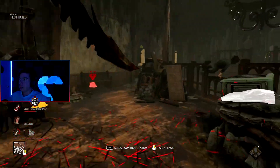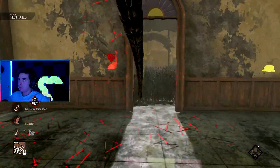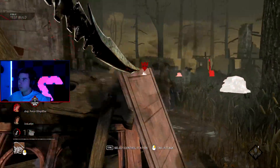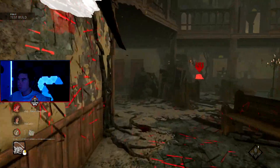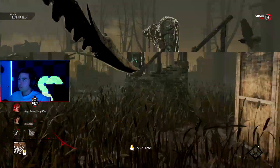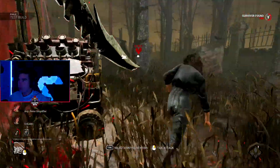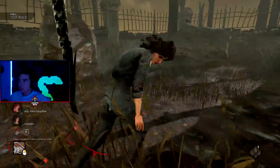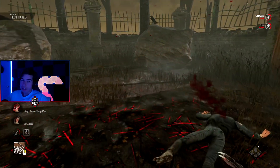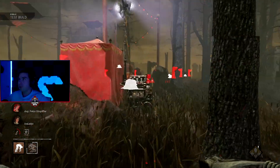What if I hold it down instead of tapping? I don't know, but it slows you down quite a bit. You really gotta have a straight shot or else you're not gonna do much. The tail attack is not good — it's so precise I couldn't hit a shot. I was right in front of that woman and I couldn't hit her with it.